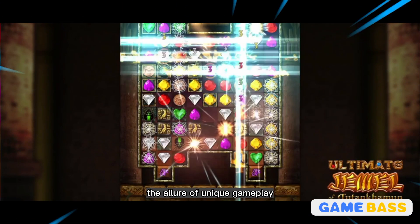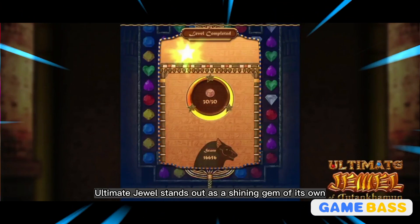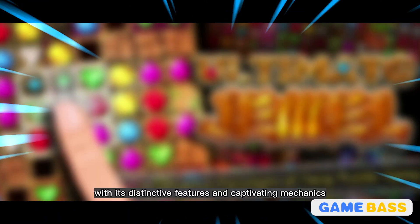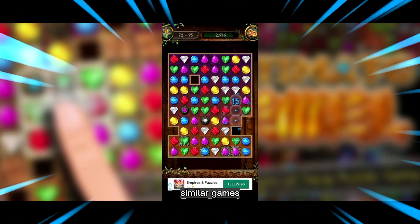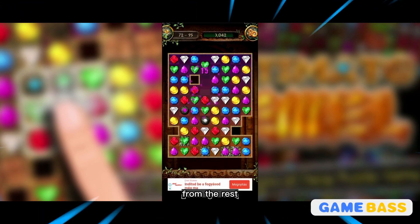The allure of unique gameplay — in a sea of gem matching games, Ultimate Jewel stands out as a shining gem of its own. With its distinctive features and captivating mechanics, it offers an experience that sets it apart from other similar games. So, let's delve into what differentiates Ultimate Jewel from the rest.